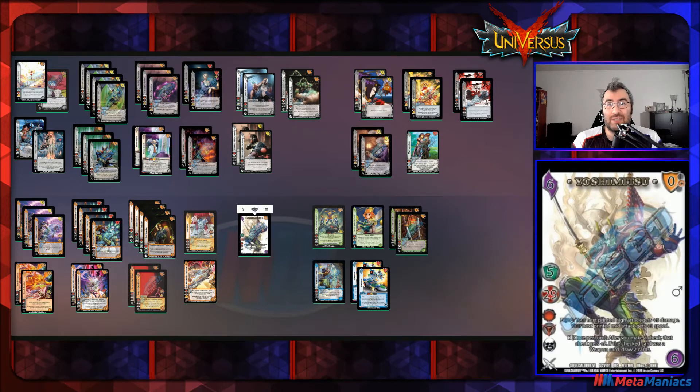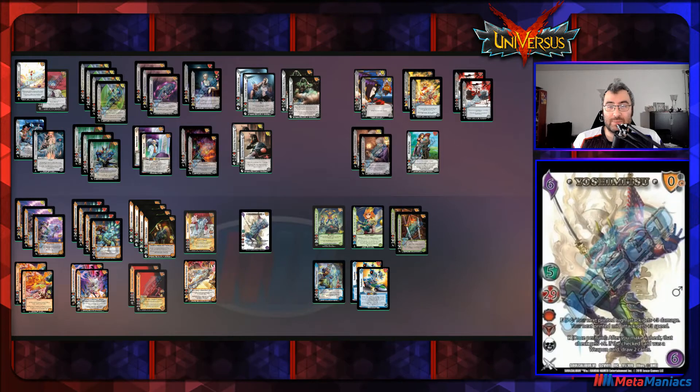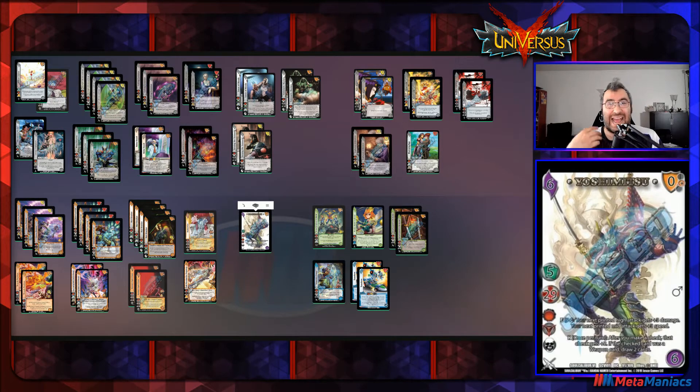His other — probably more important — ability is a reaction: once per turn, whenever you make a check, you may add two to the check. If the card you checked had the weapon keyword, you get to draw two cards. This makes him a virtual seven-hander assuming you use this at least once per turn cycle, and since it's once per turn, you could use it on both your turn and your opponent's turn — some cycles you're going to be a nine-hander.